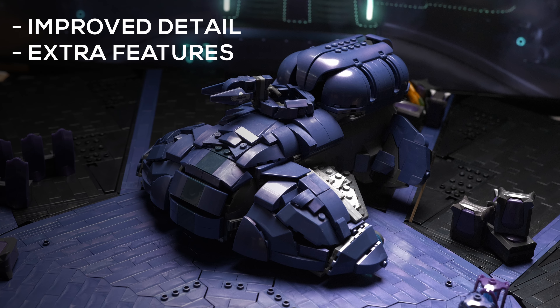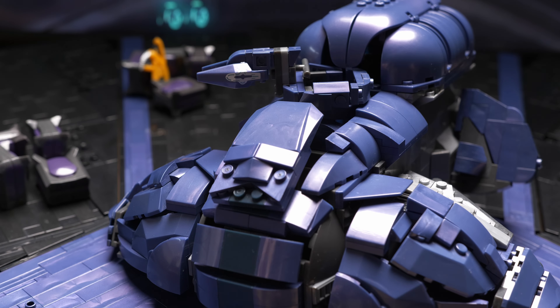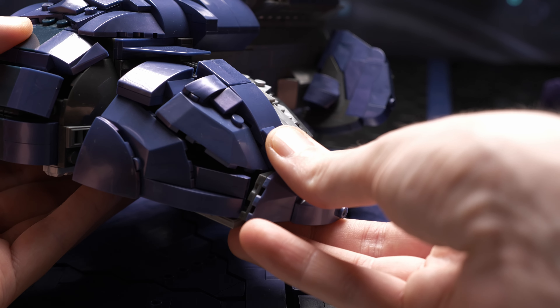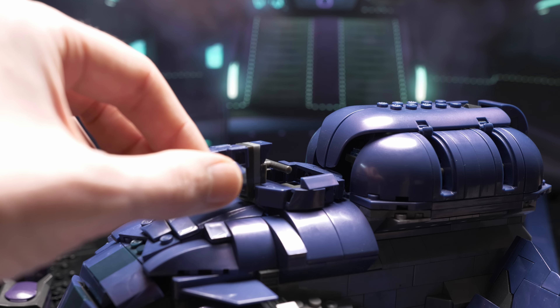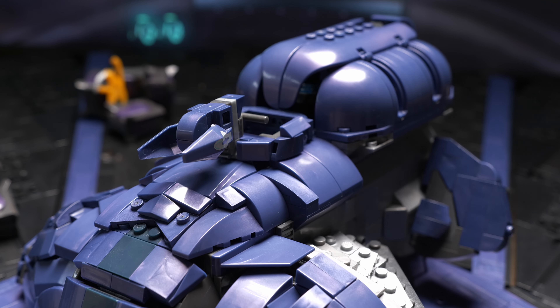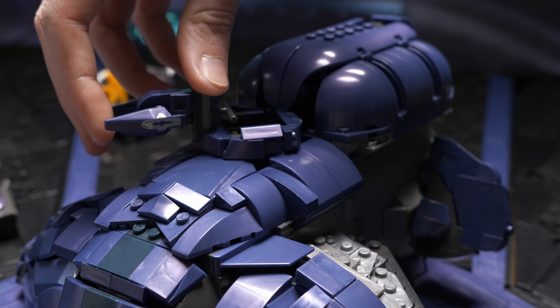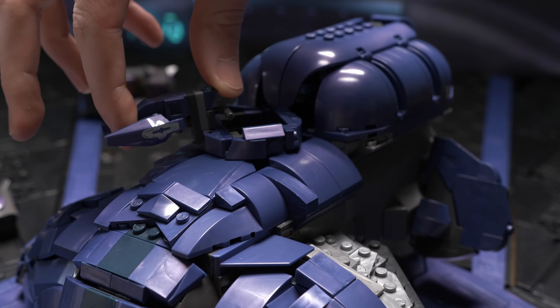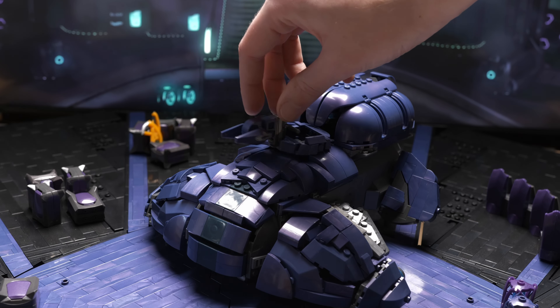It comes with extra features — with the addition of the sliding canopy, this one has just slightly more features than the original set did. It features an enhanced gunner turret; one of the things that I was really happy with at the time was the solution that I came up with for the gunner turret. Whilst this isn't the most robust part of the build, it adds more believability to the MOC and is the most standout new feature.